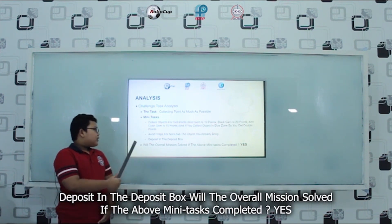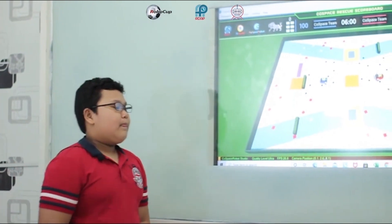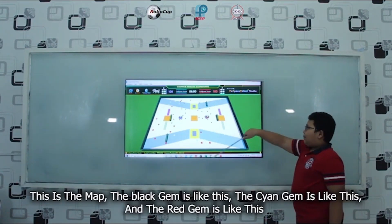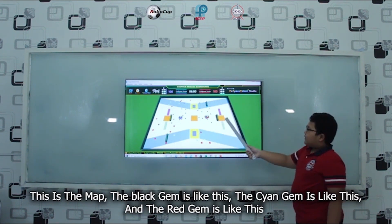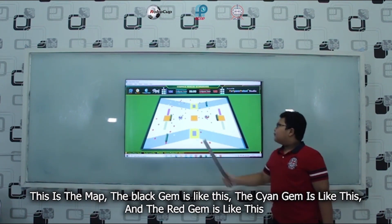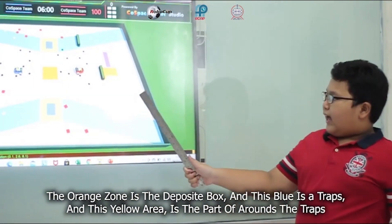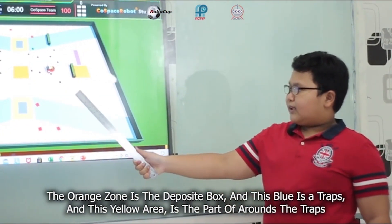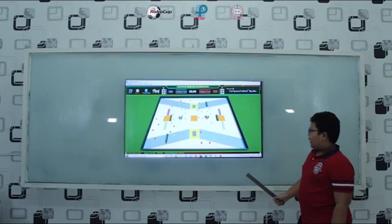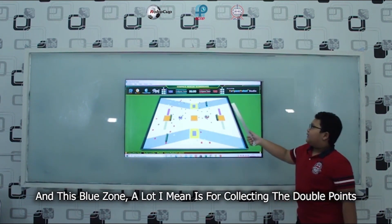Will the overall mission be solved if the above mini tasks are completed? Yes. This is the map. The black gem is like this, the cyan gem is like this, and the red gem is like this. The orange zone is the deposit box. This blue area is a trap. This yellow area is the part that surrounds the trap. And this blue zone is for collecting the double points.